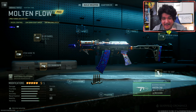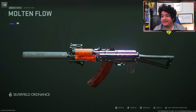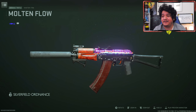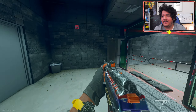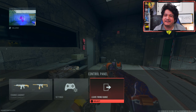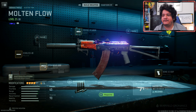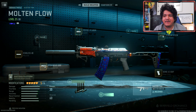Now we're going to see how the guns look with their meta attachments. Here's the default attachments for the Molten Flow Cast Off 74U, and here's the meta class setup. As you can see, you pretty much lose a lot of the Damascus look. The Damascus is still on the base of the gun, so if you inspect it in the firing range it looks pretty cool, but you do lose a lot of the main Damascus look. So if you didn't want to lose that, you could take off the 45 round mag and run the ultra dot stock to still maintain some Damascus look.